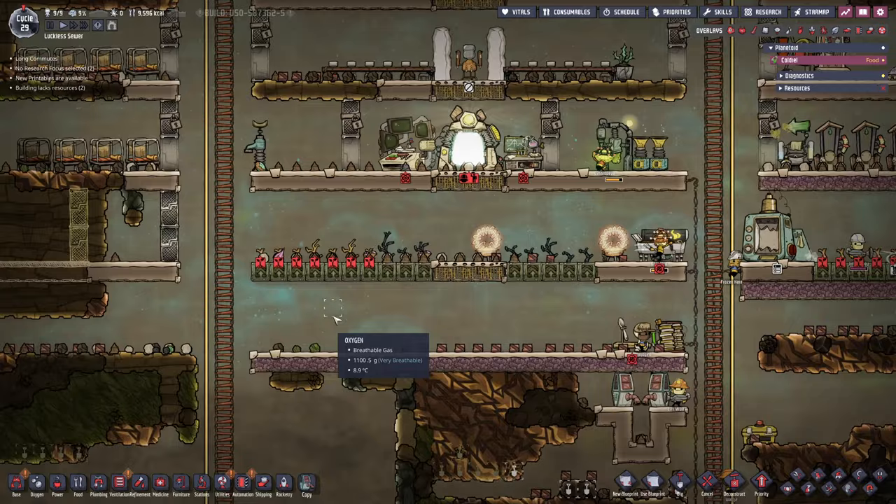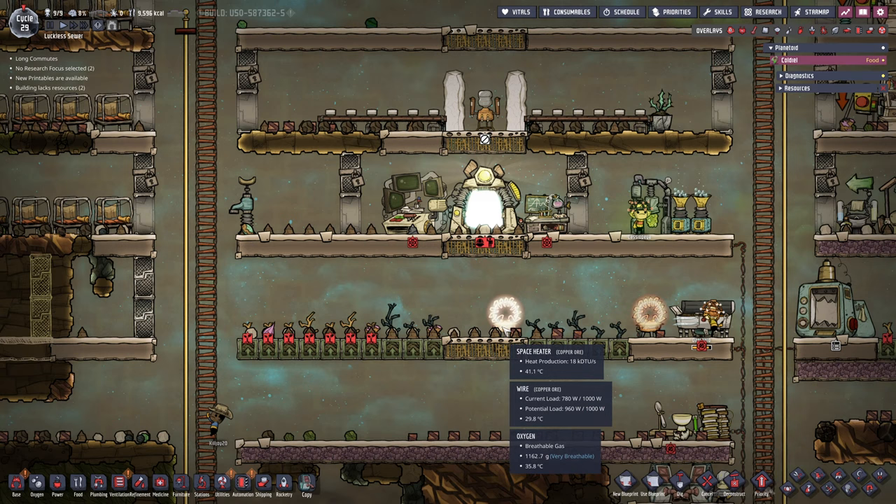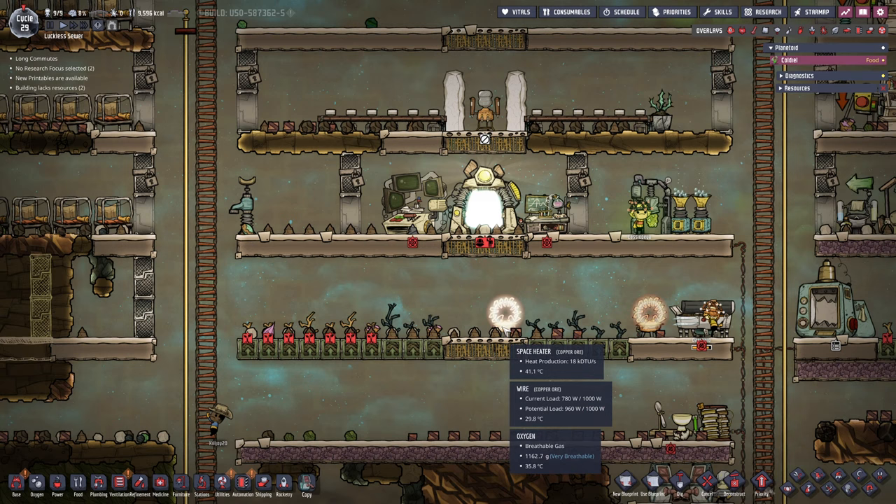Let's get rid of this debris here and hopefully that will help out a little bit with our temperature in here. Slowly but steadily, more of our mealwood up here is dying — but that's okay, because our space heater only has so much range. The one on the left probably can't do a hell of a lot for them.